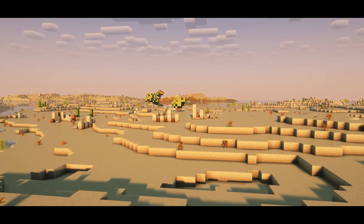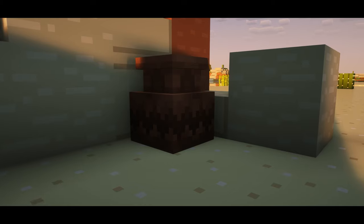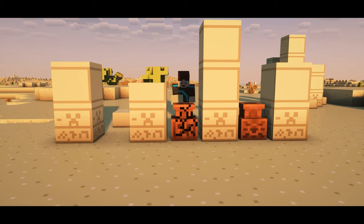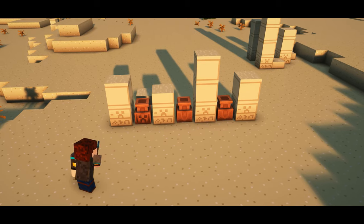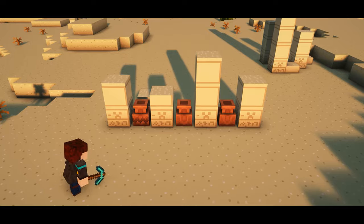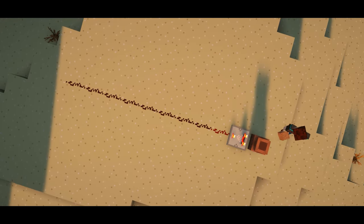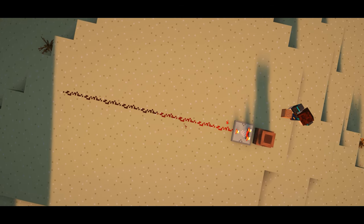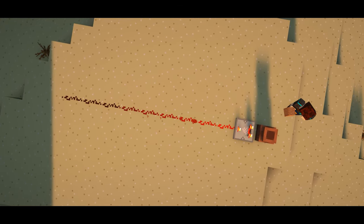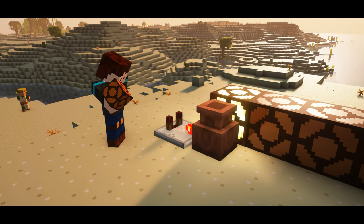Moving on to the desert biomes, you'll come across brand new ruined structures to explore that will have new looting pots. These pots contain loot that can only be seen by breaking them, and they can also be chiseled by shift and right clicking them with a pickaxe to cycle through the different designs. And for all you redstone lovers, if you attach a comparator to the pot it will emit a redstone signal equal to the number of items inside, along with emitting a one tick signal each time you place an item inside.